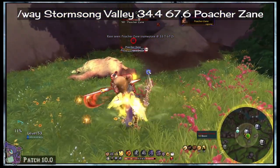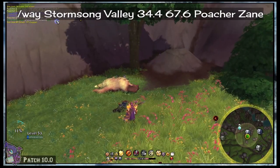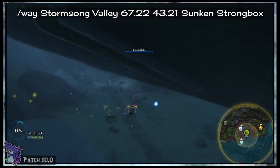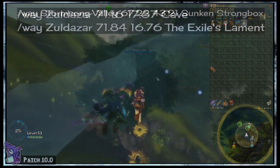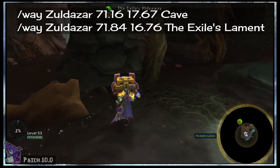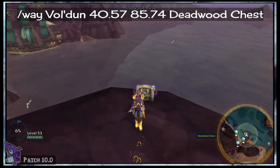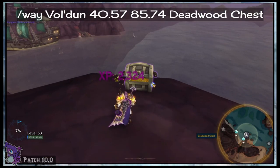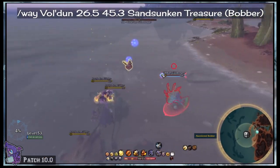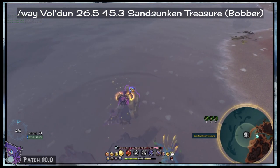Up in western Stormsong Valley we have the rare Poacher Zane — he should be up pretty much all the time and has a short spawn timer, so have at. Over in eastern Stormsong Valley we have the Sunken Strongbox, found under the water beneath the ship docked here in its little harbor area. Jumping across the pond to Zuldazar, we have the Exile's Lament — this is in a cave on the eastern side with no other requirements. Over in southern Vuldun we have the Deadwood Chest on its own little rock outcropping — just hop up there and get it. Up in northwestern Vuldun we have the Sand Sunken Treasure — there's a little bobber here in the water, you just click on that and it will spawn.